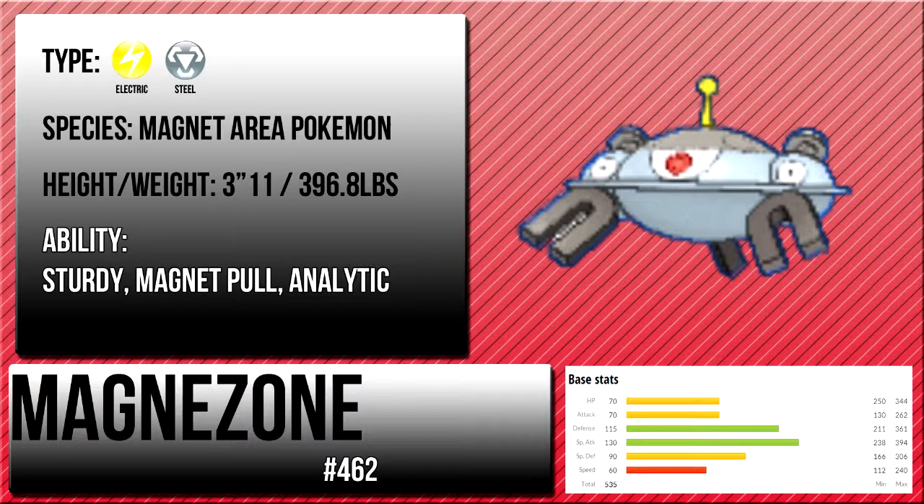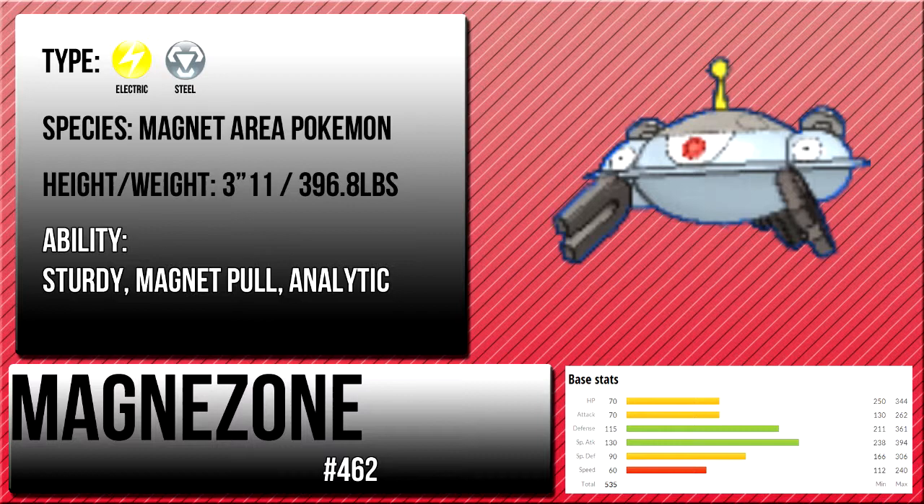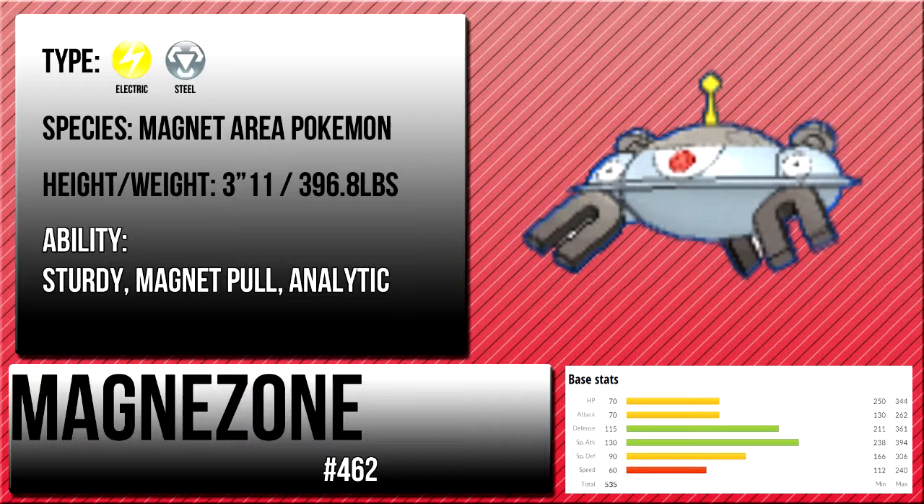Magnezone has really strong attacks — it hits Flying types, Water types, all very hard, and it can trap a whole lot of stuff in. It's just an amazing Pokemon by itself. I love his design — he has that one big eye and that pin on the top. He just looks so awesome, I mean, you can't take that away. He's so awesome.